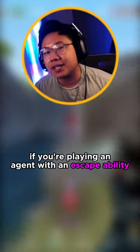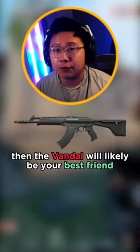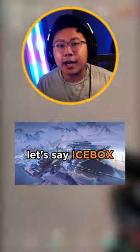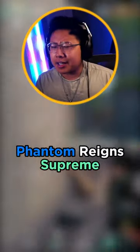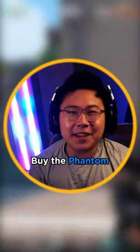If you're playing an agent with escapability — let's say Reyna, Jett, or Chamber — then the Vandal will likely be your best friend. The ability to one-tap and get away is supreme. If the map has a ton of far ranges, like Icebox, then the Vandal is probably your pick. On a map like Split where everything is close, the Phantom reigns supreme. And if you can only afford light shields, buy the Vandal for close range or the Phantom for up close play.